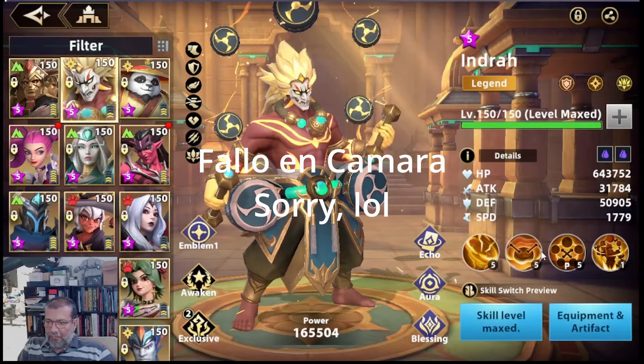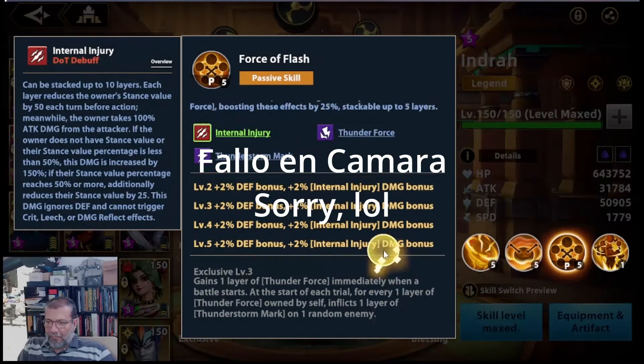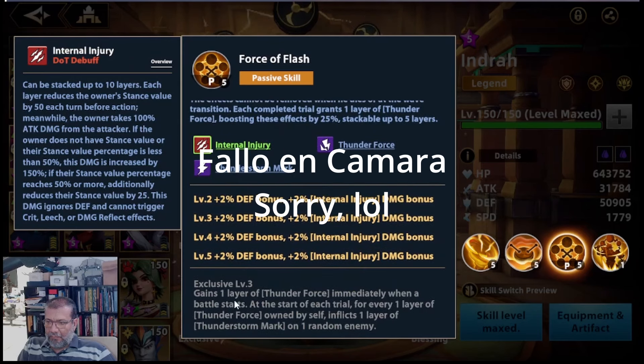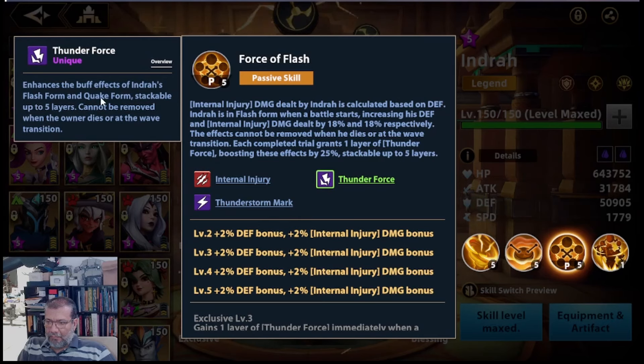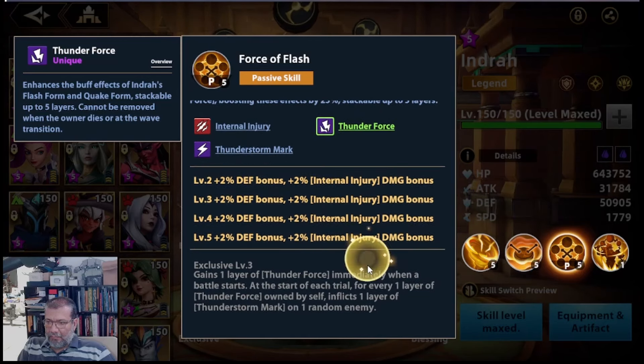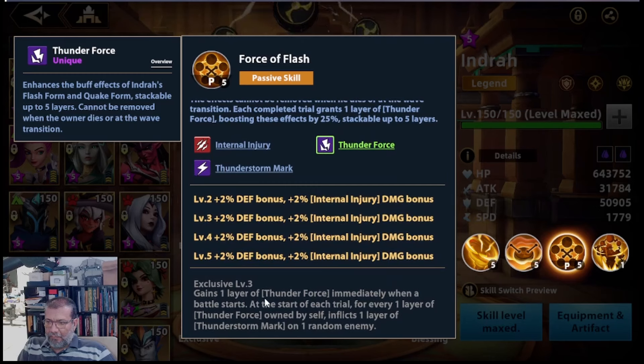Vamos a verlo aquí en la pasiva: dice que gana una capa de Thunder Force inmediatamente cuando la batalla comienza. Thunder Force mejora los bufos, el efecto de bufos de Indra en Flash Form y Quest Form, y se puede estaquear hasta cinco capas, no puede ser removido cuando muere o hay transición. Al comienzo de cada trial, por cada capa de Thunder Force que tenga, inflige una capa de Storm Mark en un enemigo de manera aleatoria.